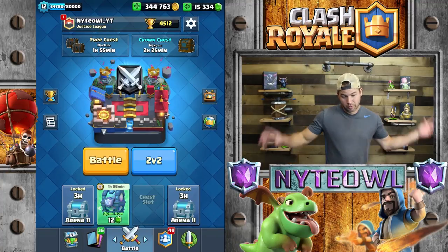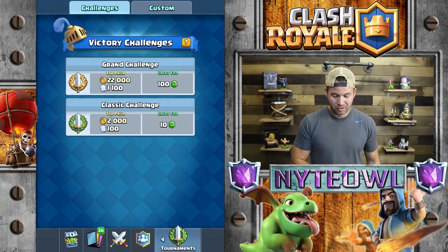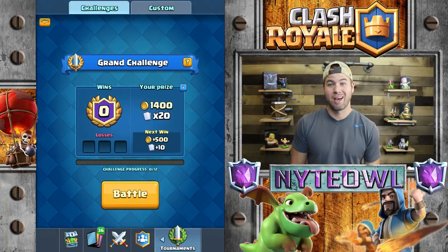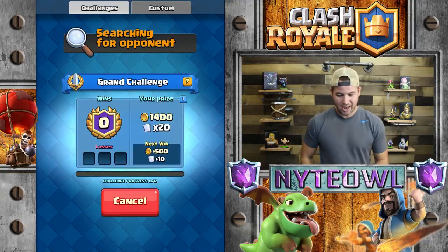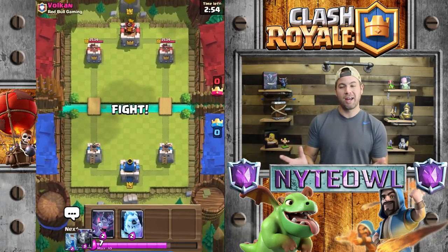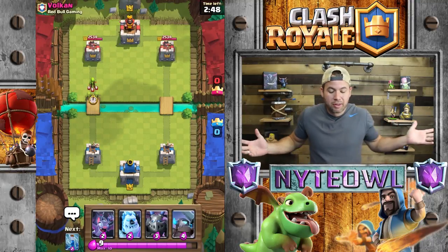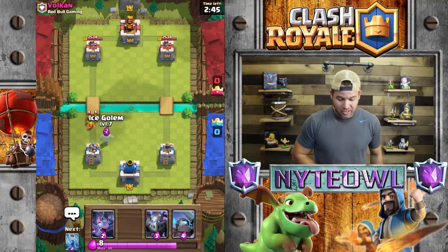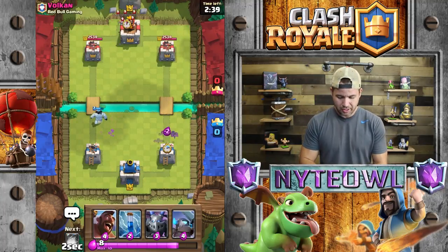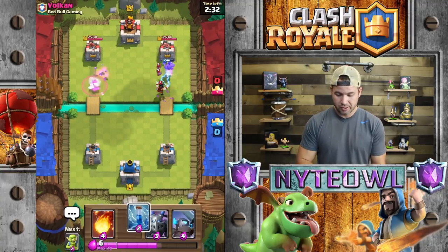I got a lot of gold though, that's awesome. We're gonna get into a grand challenge and maybe farm some flying machines along the way. I'm just going to use whatever deck I had selected — my hog rider mini-pack deck, which doesn't do great in challenges, but we're gonna rock it anyway. Red Bull Gaming — dude, I would love to be in that clan. Okay, focus. Usually they don't start out that quick.